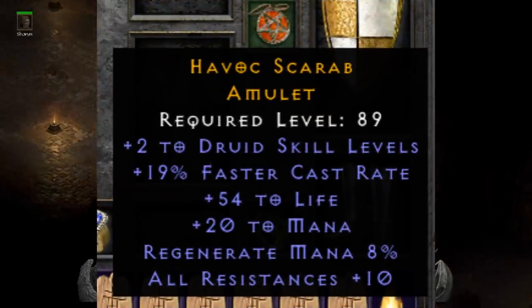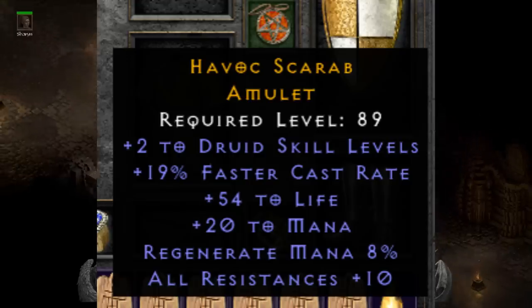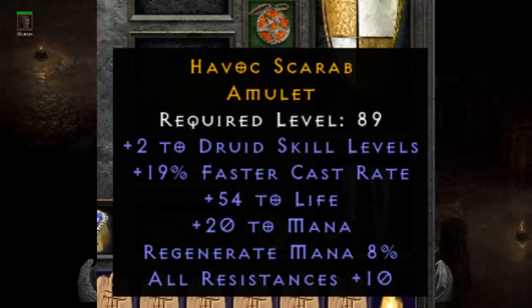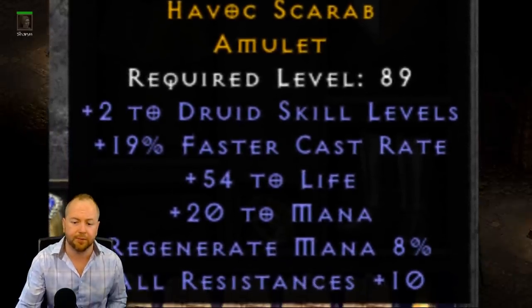Bic finally gets on this list, showing us some of his insane PvP gear. He submitted this 219 druid amulet with a near-perfect roll on life and all resistances plus 10 — just about everything a typical druid is looking for in PvP, all wrapped up into one amulet.